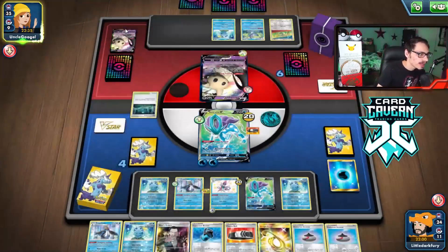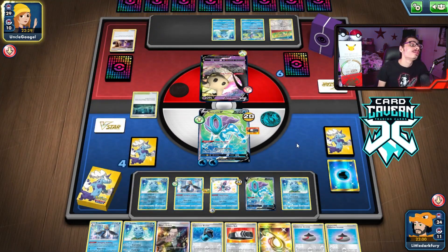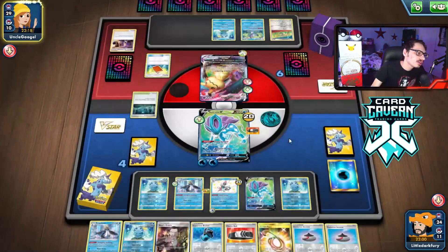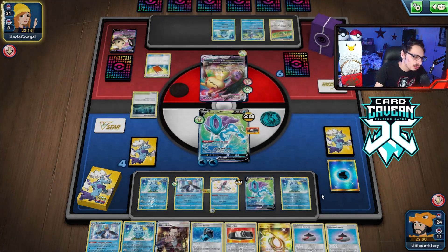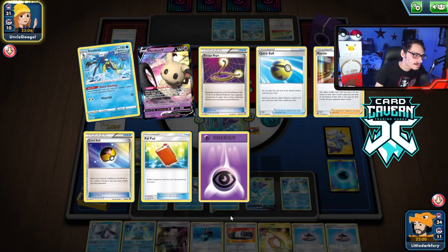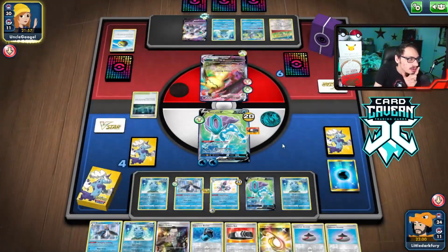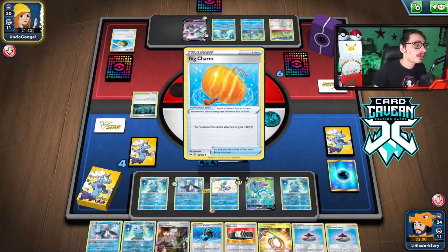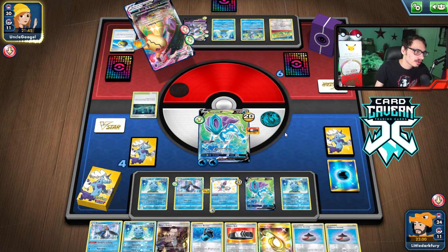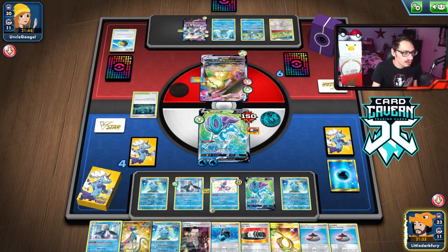The issue is, if they have Mimikyu, we have a bunch of trainers in our hand. They actually had another Ace of Rola! That's annoying but not the end of the world. They're going to KO two Sobbles. Maybe I could go Rope Boss and snipe the Mimikyu with Empoleon. Or I could hit the Mimikyu with Suicune and then knock it out with Empoleon. They're playing my list, which is kind of bad for us. But they put all the damage on the active — they don't go after my Sobbles.